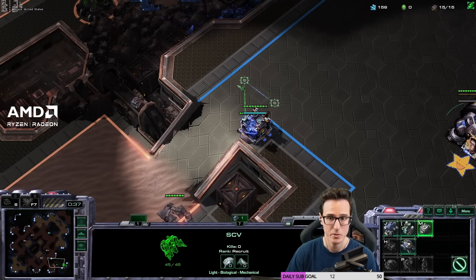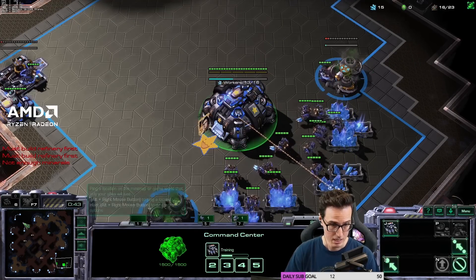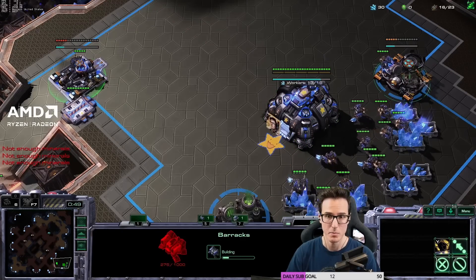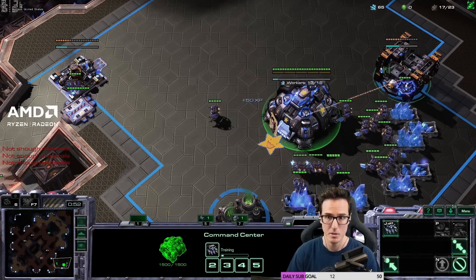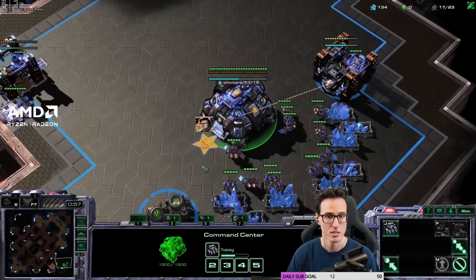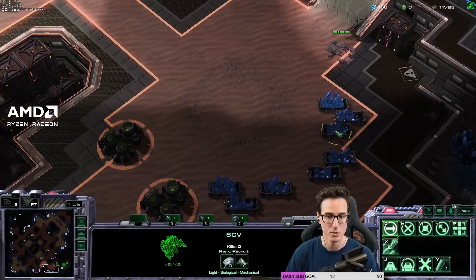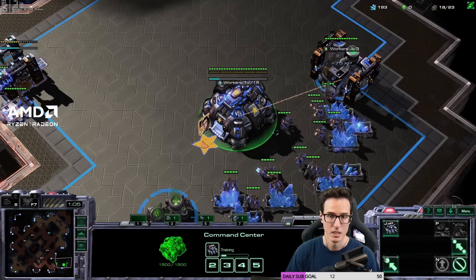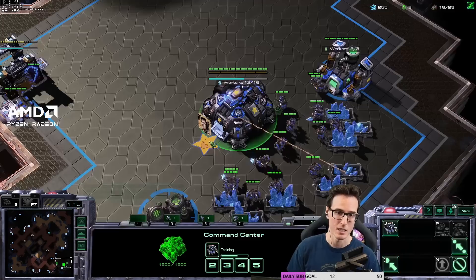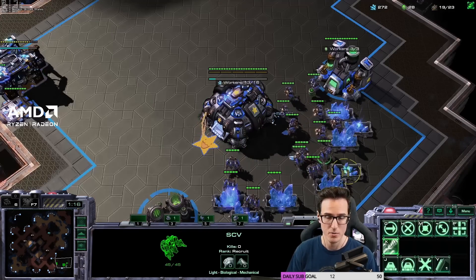As soon as this finishes, notice we've already queued him there. We go Barracks, add that to our control group, and then we go straight for our gas. We are going to send that 16th SCV across the map — so that's the next one that pops out. So right after I build the barracks, I build the gas, and then I rally the SCV across the map, and then I rally to the gas. Now because I'm building a Reaper, we don't need to leave that SCV over there. We just need to see if he's doing a proxy or not.